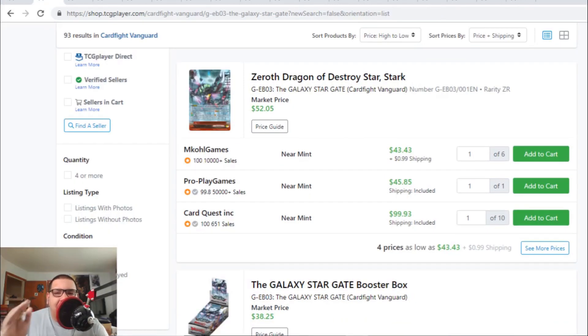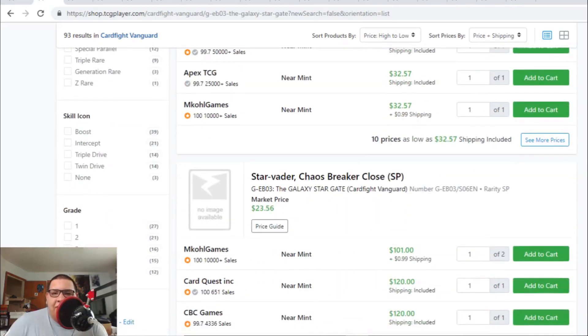As you guys can tell, Stark ZR — the regular one — took a huge hit. Last time we saw it at $90 to $100 and now the Zero Stark is down to $44. So Stark definitely took a huge hit.